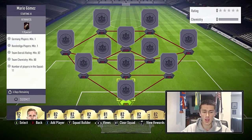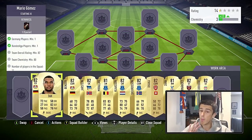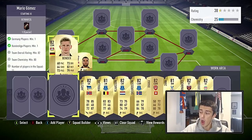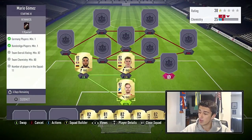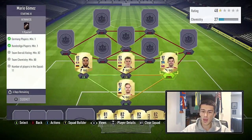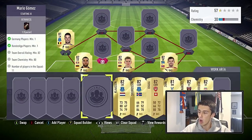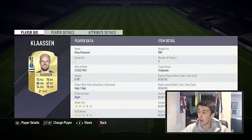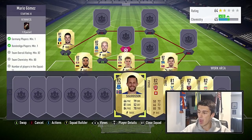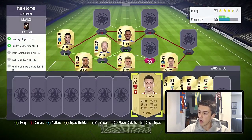We're going to go with Ballmann at goalkeeper for 800 coins, then Tah who is the most expensive player in the squad at only 1,700 coins. Then Lars Bender — make sure to get Lars, not Sven — for 750 coins. Then Jarstein, the cheapest 82-rated player in the game right now, at discard price but playing out of position. Then Kevin Morales at left mid for 1,000 coins. Then Davy Klaassen at center mid for 850 coins — he gets a strong link with Gylfi Sigurdsson through Everton, and you can get Sigurdsson for about 900 coins.